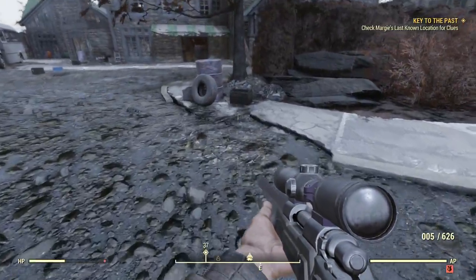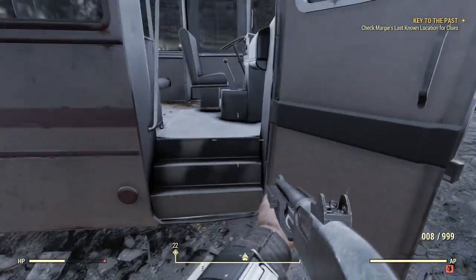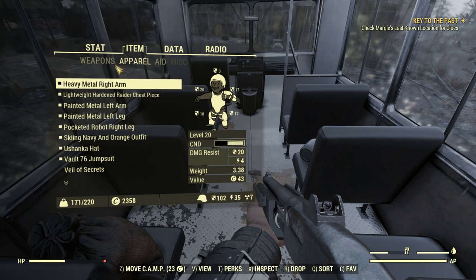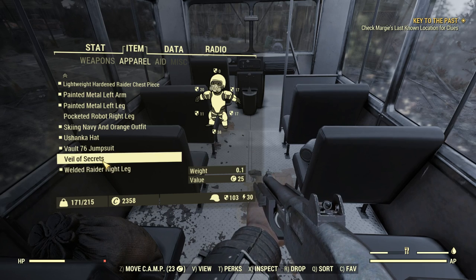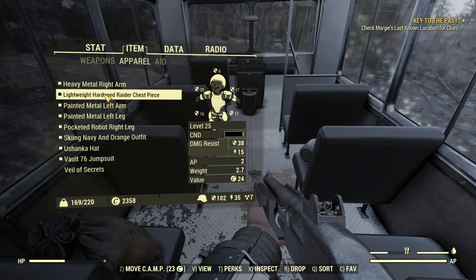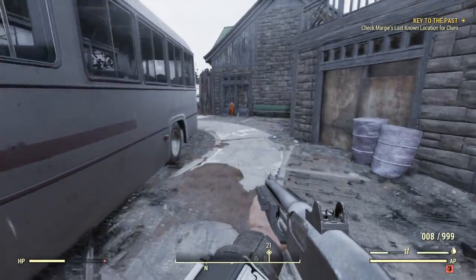I heard a super mutant but I don't see him now. I wish I had that laser rifle — I liked that rifle, it's pretty cool. It looks like my armor's in bad shape too. You see down there in the lower right-hand corner an icon indicating my armor's in bad shape. My welded raider right leg looks fine to me. My pocketed robotic right leg — looks fine to me. Oh wait a minute — I didn't realize I had two right legs. I'm gonna keep the pocketed one for the extra space and drop that other one. I guess maybe this chest piece is what the game is warning me about.